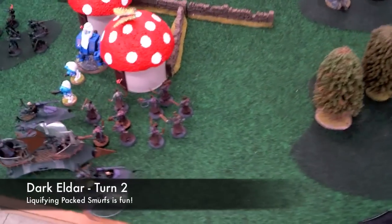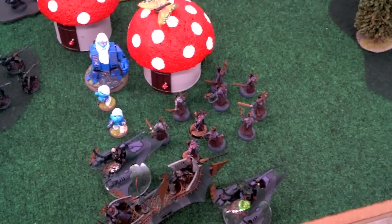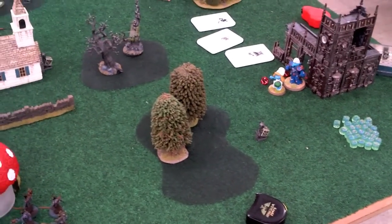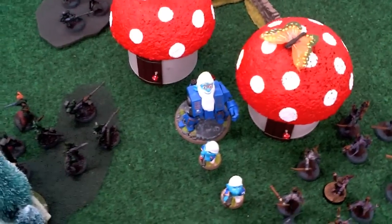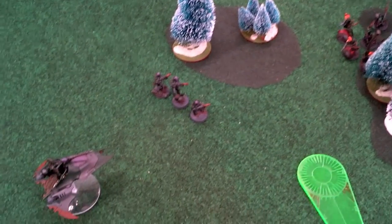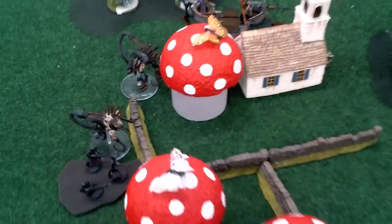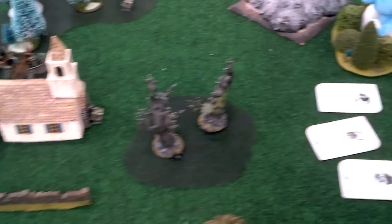Dark Eldar Turn 2: the Racks moved up and burned a lot of Space Marines with AP-2 Liquify Guns, then charged one of the combat squads. He chose to pass his morale test knowing my Racks were close — if he fell back, I was going to catch them anyway. I shot a lot into Tigris and the Centurion; they soaked up all the firepower. I disembarked five Witches and charged the Dreadnought, putting one hull point on but failing to kill it. The Blasterborne showed up and also tried to kill the Dreadnought but failed. On the other flank, three Liquify Guns made short work of the tactical unit. In combat, the Talos charged in and wrecked the Drop Pod.